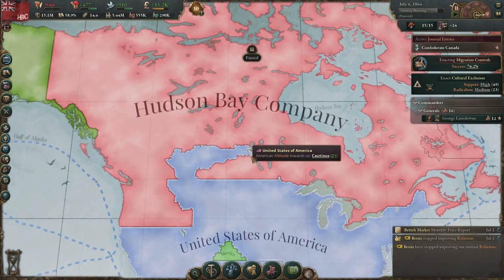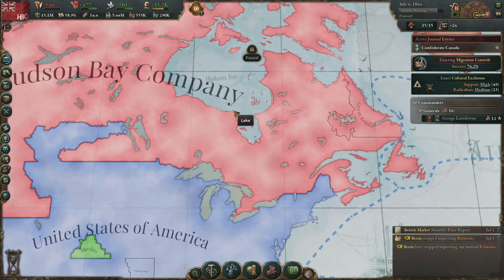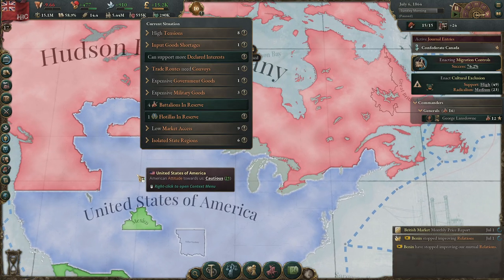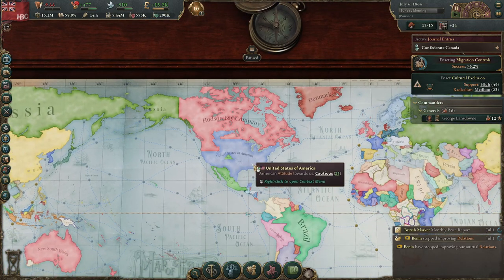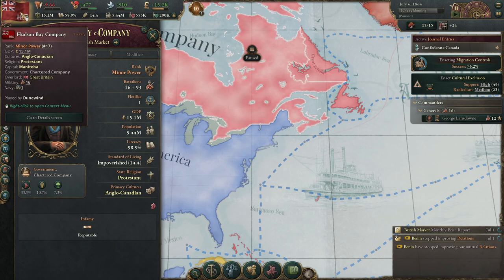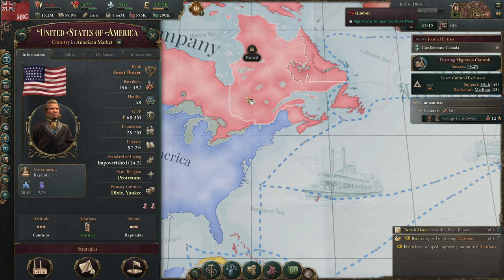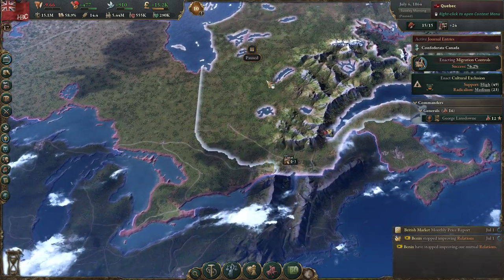I didn't see it in my game but I've gotten some comments saying they have. There'll be more changes coming — that's really the only one that will directly affect Canada, and we're not going to see it in this Let's Play because we've already started. So we are currently plotting against the U.S., who has 156 battalions and we have 16. They also have four times our population as well as four times our GDP.